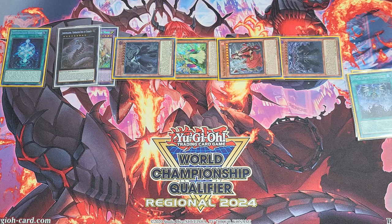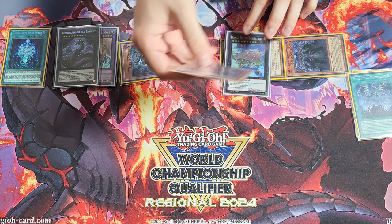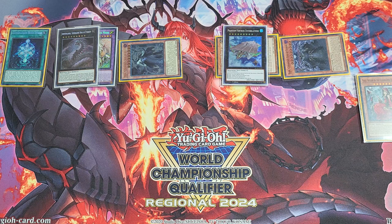Now activate Vela's effect in the graveyard — we haven't used it yet. Discard Hela to Special Summon Vela, then Vela's on-field effect Special Summons Hela. So we have a large number of Generator bodies on field. Overlay Mardel and Vela into Enerblатhnir, use Enerblатhnir's effect to rip another card from our opponent's hand — that's two hand rips. There are iterations where you can play more safe and just go for Utopic Future right here.